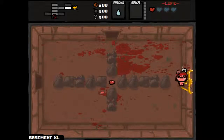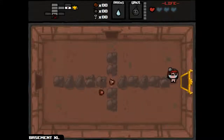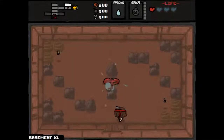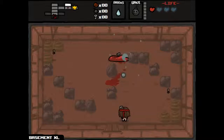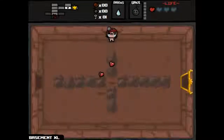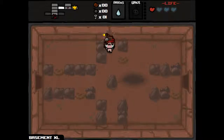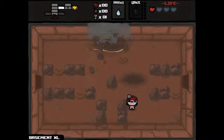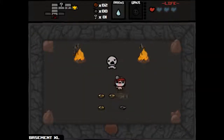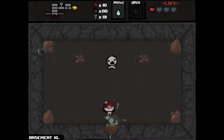Let's go into our first item room, which gets us Mr. Boom — that's a spacebar bomb item, which could be good. We got another key — excellent. So we can definitely go into our second item room. It's our treasure room — and we got 10 cents. So we're two thirds of the way to having enough money to buy something from the shop.